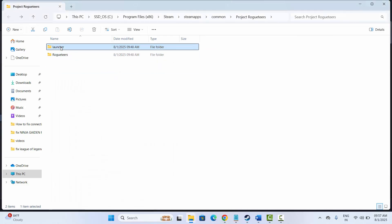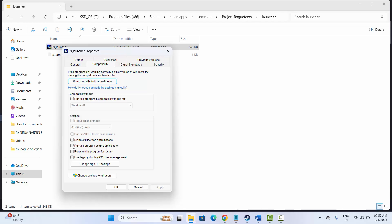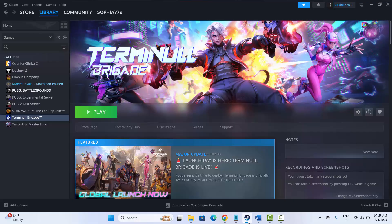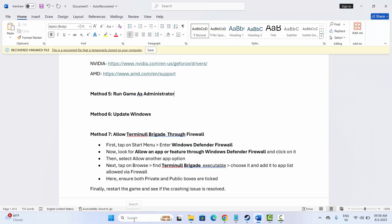If not, go back and right click on RS Launcher, click on Properties, then click on Compatibility. Here select Run This Program as an Administrator, Disable Full Screen Optimization, and Run This Program in Compatibility Mode, then click on Apply and OK. After that try to launch the game and check if the solution works for you.